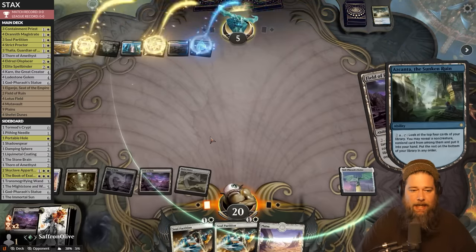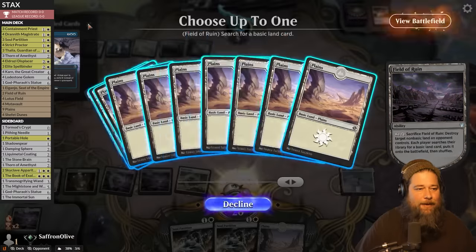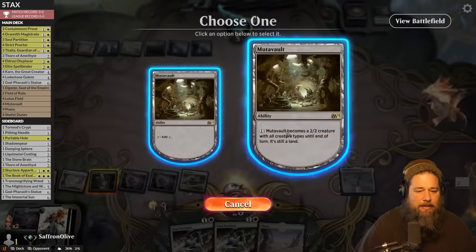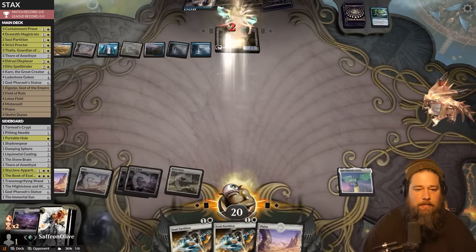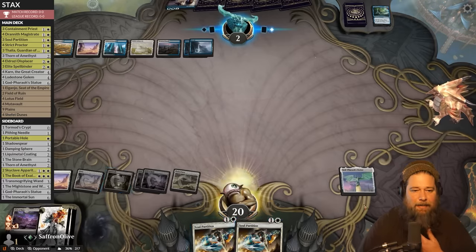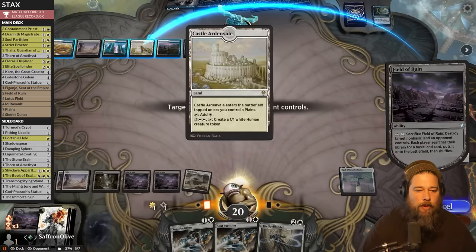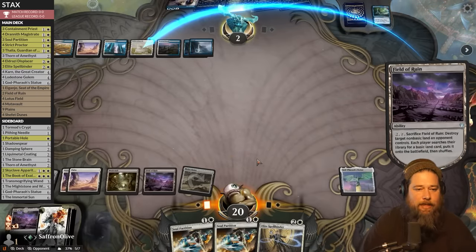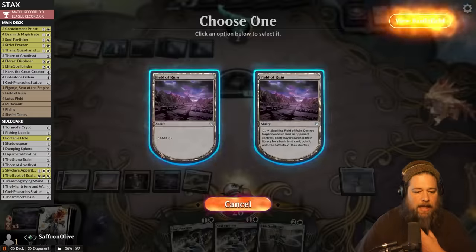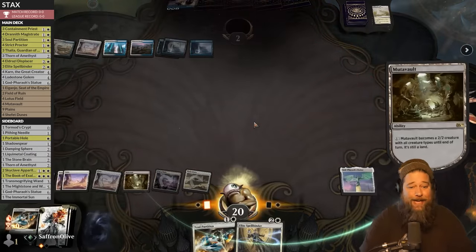Opponent is down to five on Azcanta and activates it, finding more Dissipates — five mana counterspells now. We grab a land and Azcanta taps, so we don't want to untap it. We overtap and hit with a Mutavault, opponent down to three. We play the land and pass. Drain to two. Now we just need one more Mutavault attack. We blow up Castle Ardenvale, Soul Partition the token — hopefully our opponent won't have mana to deal with the Mutavault. We bounce the token, fire the Mutavault, and opponent scoops it up.